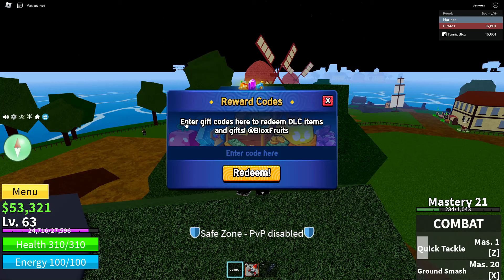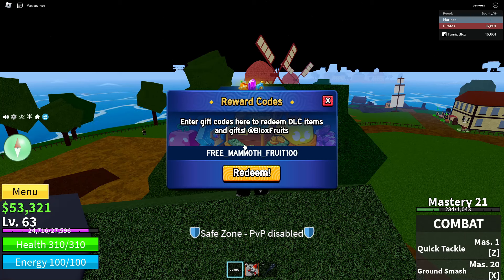A thing will pop up saying "Reward Codes - Enter gift codes here to redeem DLC items and gifts at Bloxfruits." There's an enter code here section, and right below that there's a big orange redeem button. You're going to want to click in the enter code here section. The code that you guys are going to want to enter is: free underscore mammoth underscore fruit 100k.